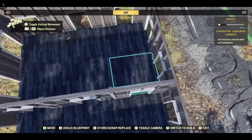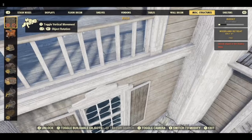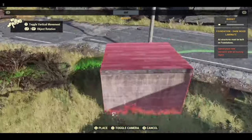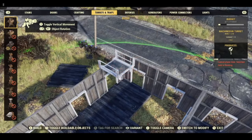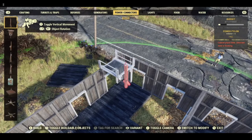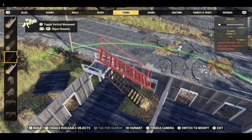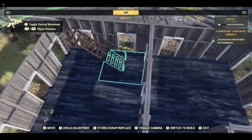To get the staircase where we want it, I'm going to use a catwalk here, then use a half catwalk and take this foundation out because the staircase will not go over it - but the staircase will go back in afterwards. Attach the stairs to the catwalk, remove the catwalk and you have a floating staircase, then you can put the floor back in like so.